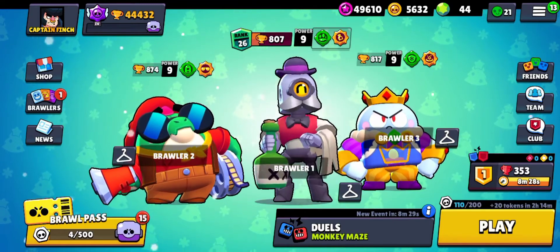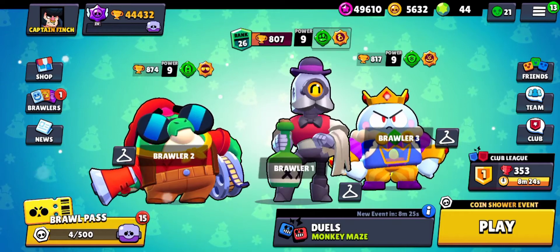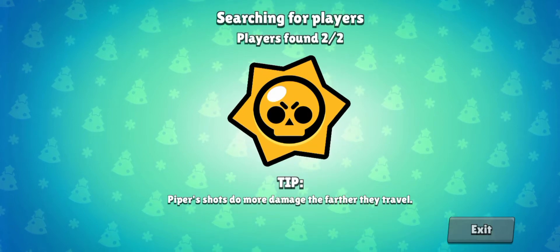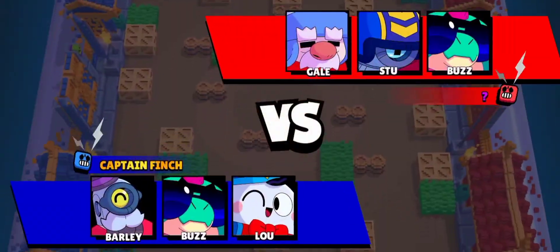With Buzz, you just need to charge the super and get the enemy down very easily. With Lou, when the map is quite open you can't really do wonders with him or his super either. We're gonna be showing you live gameplay — you do not really need to be dependent on whether the map is open or not.